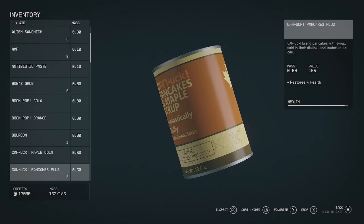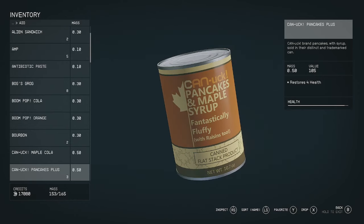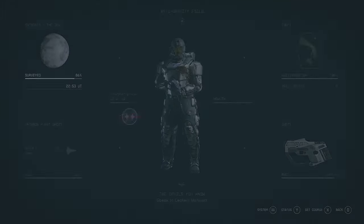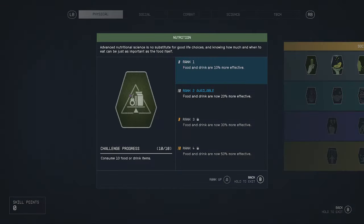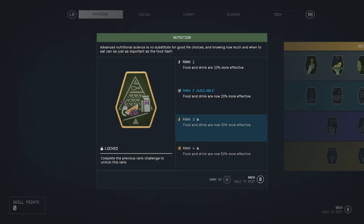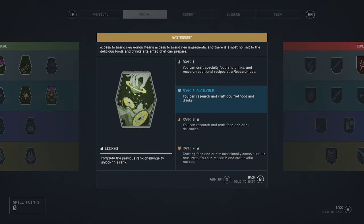You can go to any vending machine and get restore health, but if you want to increase that a lot, I recommend going into the skills and finding the Nutritious perk. This will increase effectiveness by 10% more, but you're going to have to combine this with social skills — it'll basically research food.